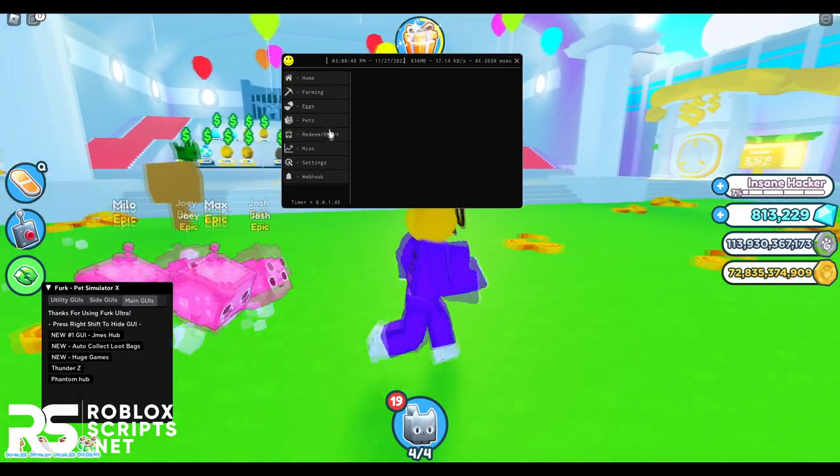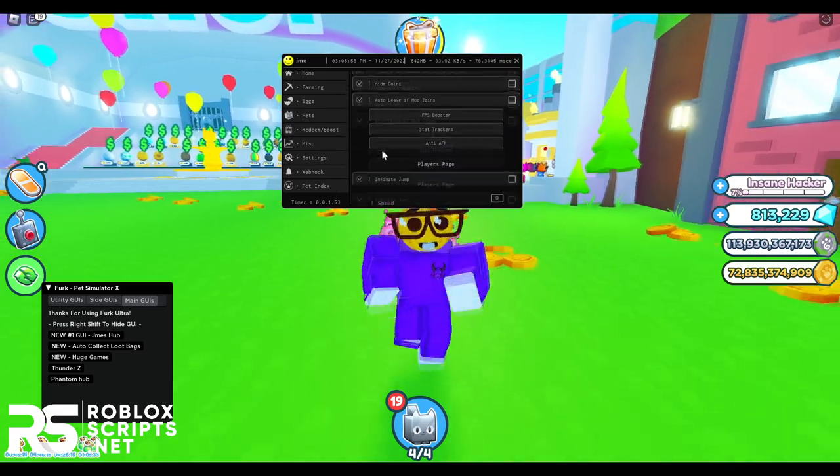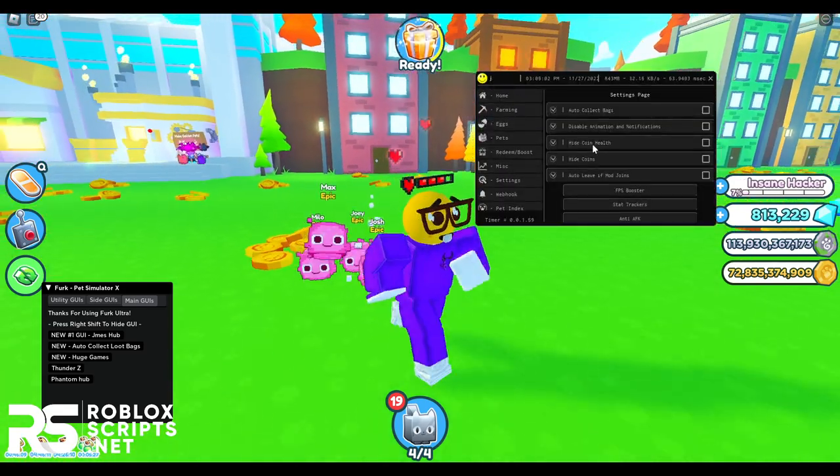The tabs available are: Farming X, Pets, Redeem/Boost, Misc, Settings, Webhook, and Pet Index — obviously a lot of features. Before doing anything, go to the Settings tab and enable all the settings you want.